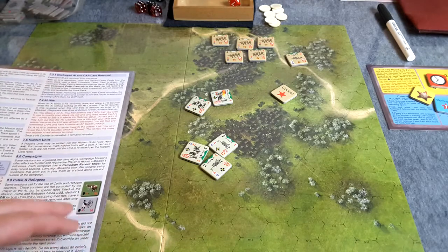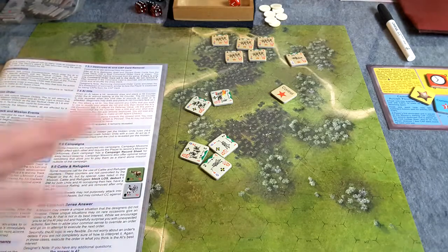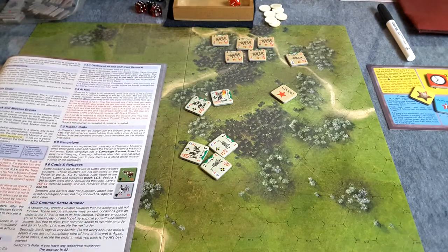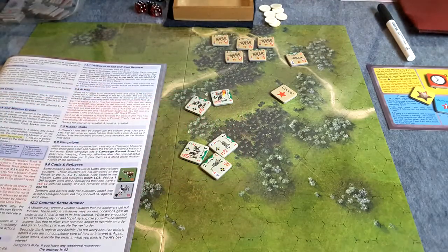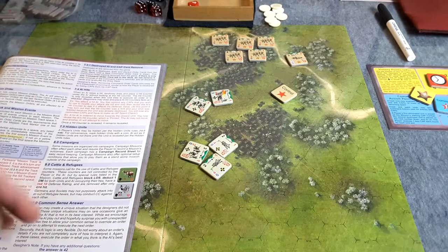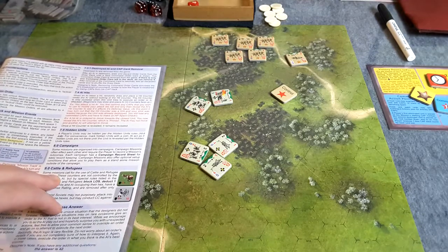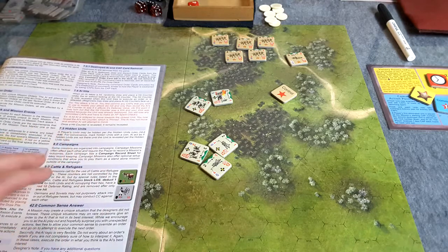I have to say I'm quite impressed. Very fast moving, because the AP — keeping track of APs is no longer a thing. Instead, you've got this little special die which you roll to see if a unit becomes spent, as opposed to keeping track of APs. Once a certain number is reached, 7 usually, that unit becomes spent. Quite interesting, and I enjoy it a lot.